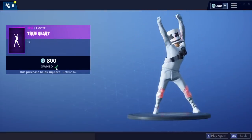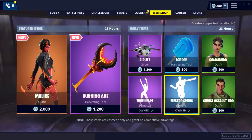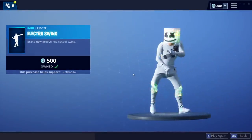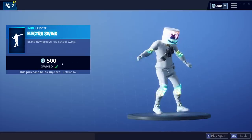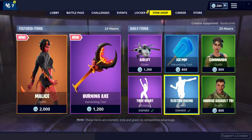I already owned that but it's kind of nice. Electro Swing — one of the all-time favorite emotes on my streams. Everyone wants me to always do the Electro Swing. So if you guys missed this one, you can buy it right now because it's on the item shop, and it's actually kind of cheap — it's only 500 V-Bucks. That's not a bad grab, honestly.